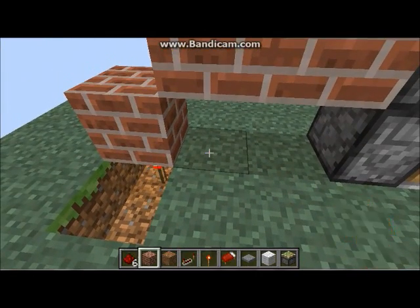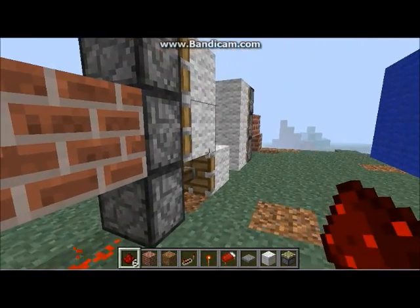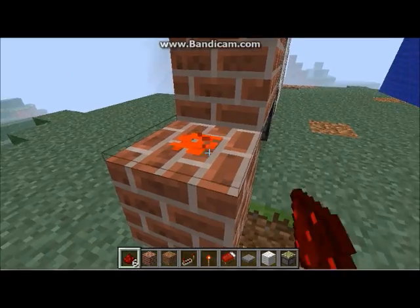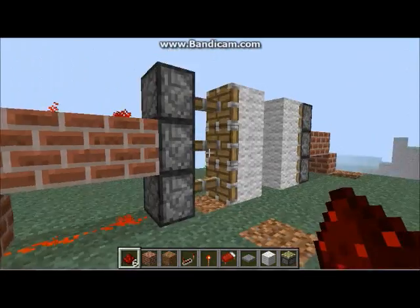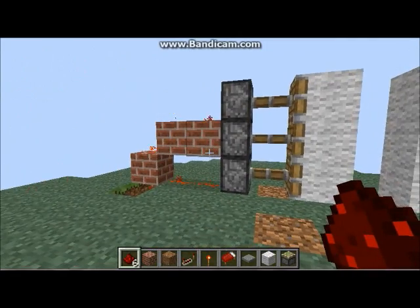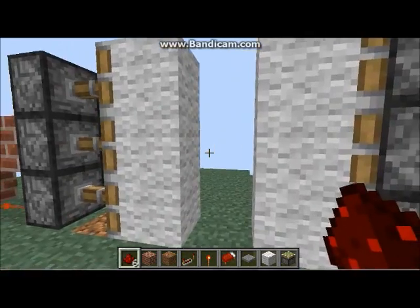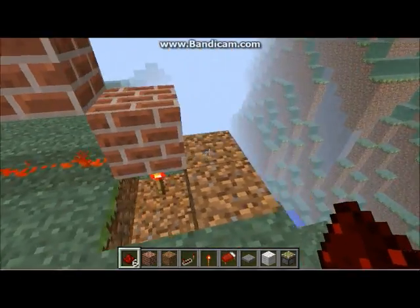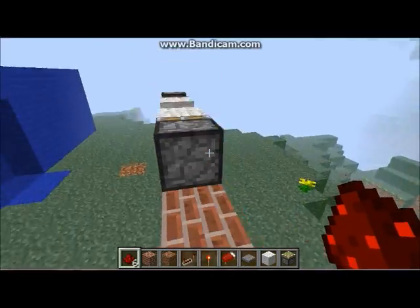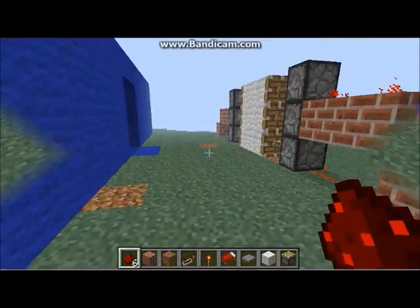And now you put redstone wire — or redstone dust — there and there, and just make that one come out, and then you put them there, there, and there to make the rest of them come out. So now all of them on one side are out, so just do the same for the other side — there, there, there, there, and there. And now you have that little wall going there.